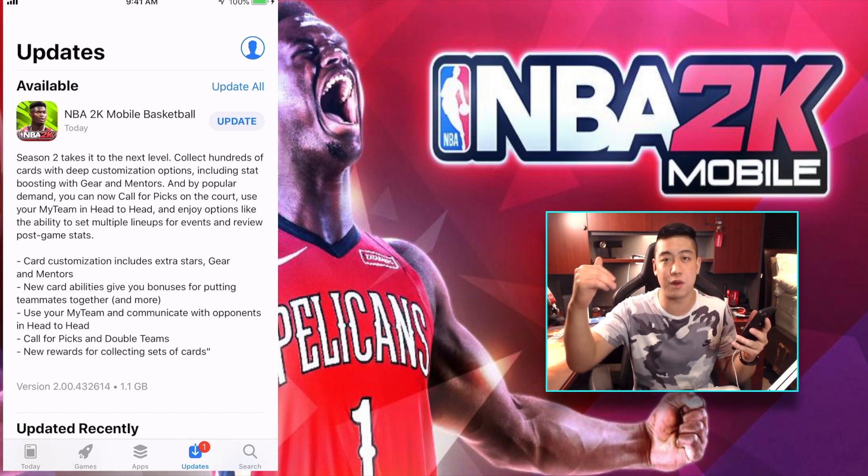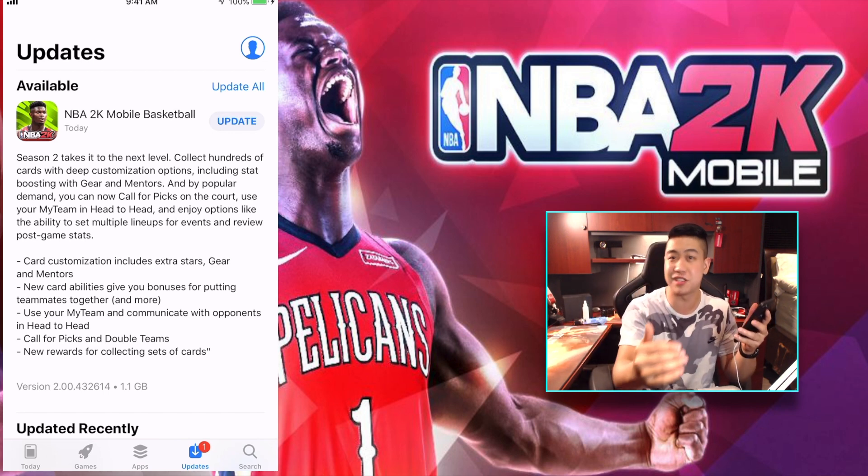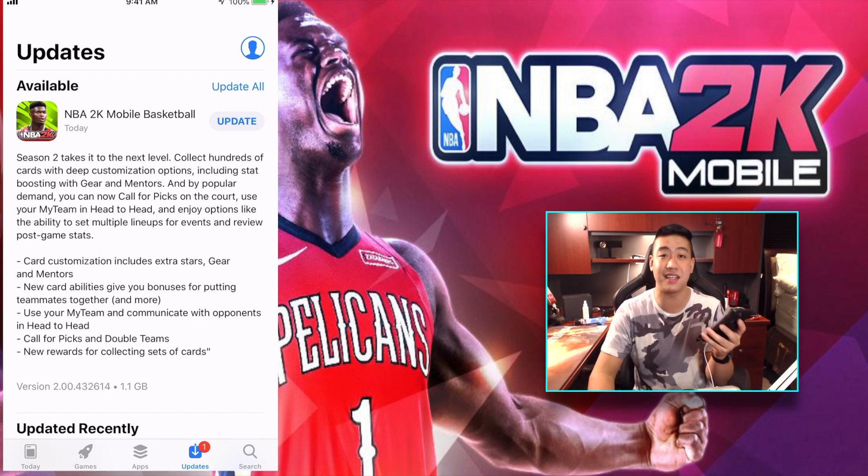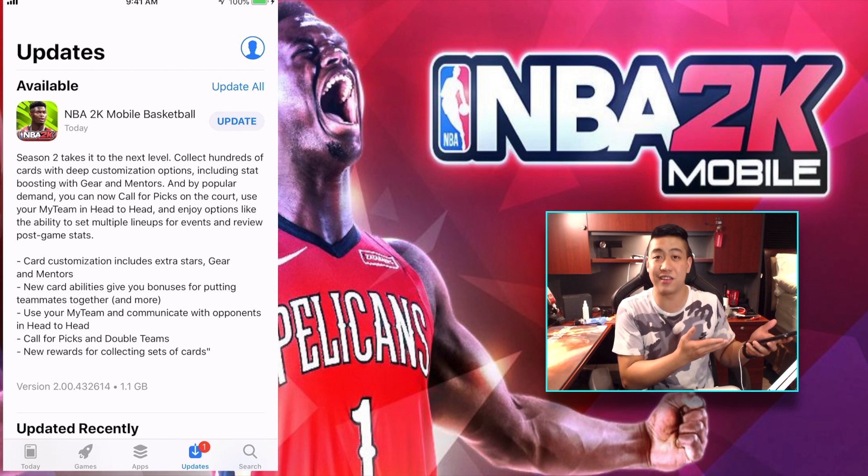You can now call picks. Hope you can throw some alley-oops and stuff like that. Use your My Team in head-to-head and enjoy options like the ability to set up multiple lineups for events and review post-game stats. After each game, you can see how many rebounds you got, what your shooting percentage is, and all that. Card customization includes extra stars, gears, and mentors. New card abilities give you bonuses for putting teammates together.